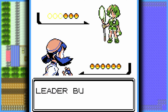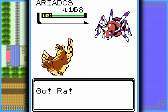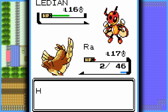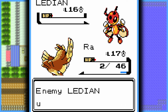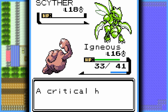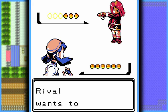Now onto the second gym leader, Bugsy. They lead with Ariados, and here's where Pidgey shines — I just spam Peck until it faints. Then Bugsy sends out Ledian, and it lands a Comet Punch bringing Pidgey down to 2 HP. I went for Quick Attack to outspeed, but it sadly didn't kill — though it really didn't matter because Ledian missed its next Comet Punch anyway. Finally, Bugsy's Scyther got one-shotted with a Rock Throw from Geodude. With them defeated, I got the Hive Badge and faced my rival, Rival, again.